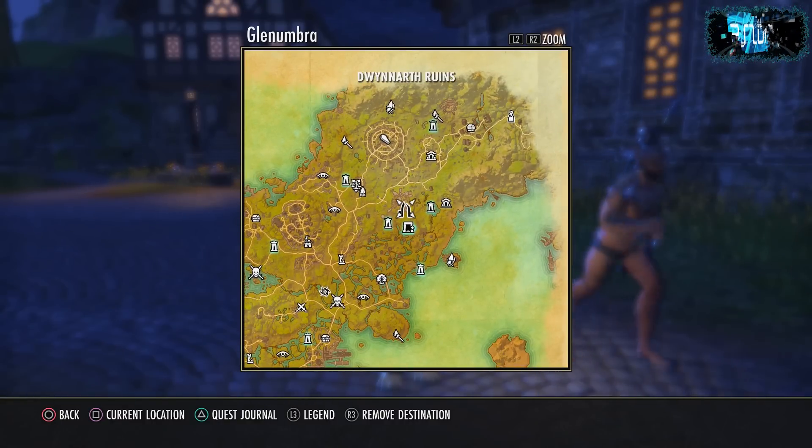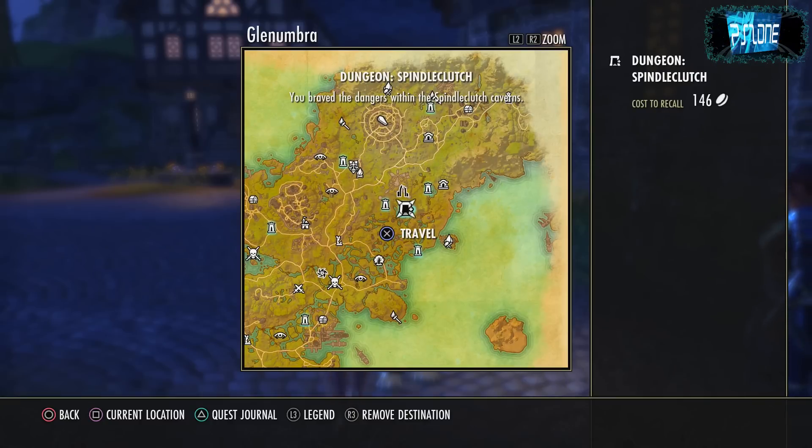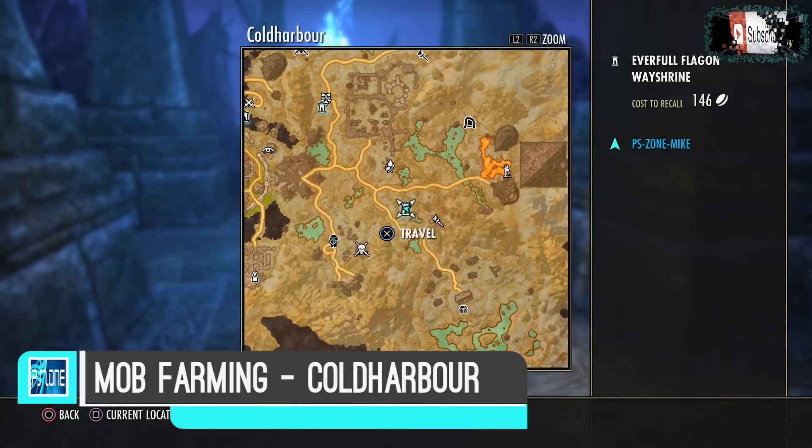Make sure you're doing every single quest in your journal — that's main quests and side quests. What you'll probably find though is that even if you clear out the map, you still need some extra XP to get up to level 50.